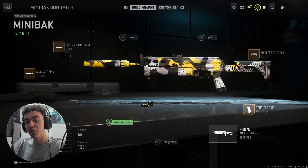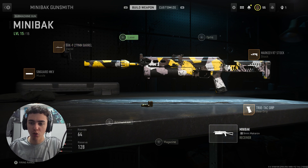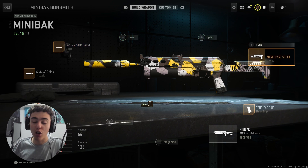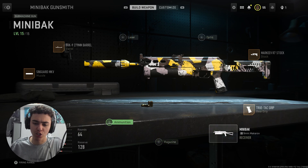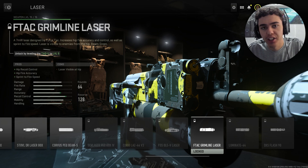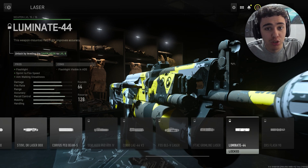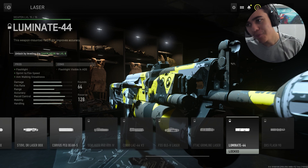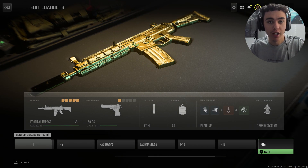If you guys are wondering what attachments I use on this weapon: I've got the Singard MKV muzzle, the Back Nine barrel, the Marquee R7 stock, the Tru-Tac rear grip, and then just chuck on whatever else you want. For a fifth attachment I would honestly go with the Luminate 4-4 laser — I would put it on but I need to get a different gun to another level first, which is a bit of a problem.